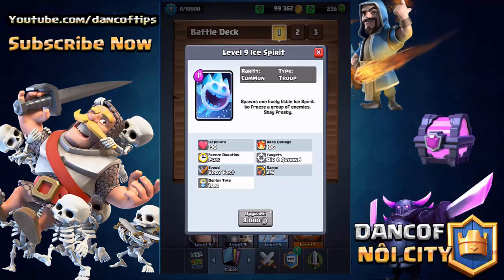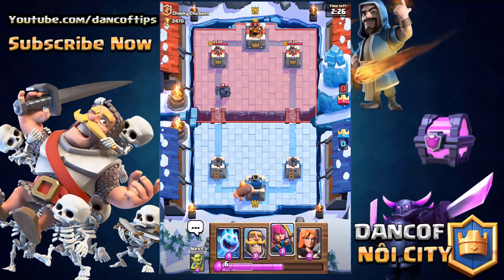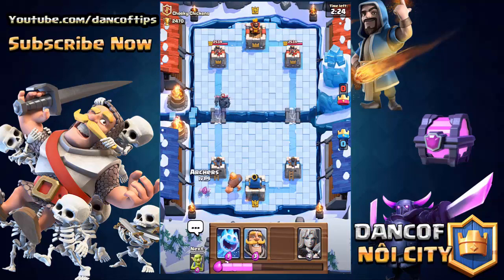Next up we have the Ice Spirit. The Ice Spirit is gonna be a one elixir card, finally joining the skeletons as a one elixir card inside of Clash Royale. Basically, you drop it on the ground, it jumps into a small group of enemies, and freezes them for a short period of time — the freeze duration is two seconds and it can target both air and ground.